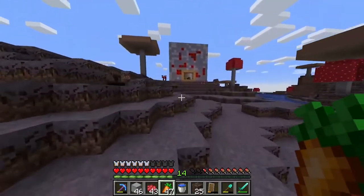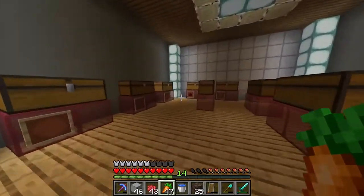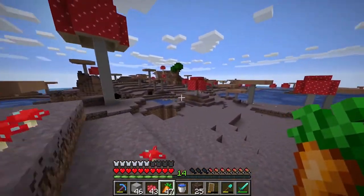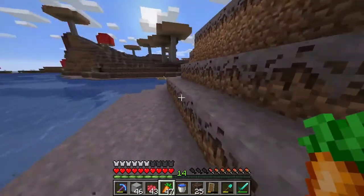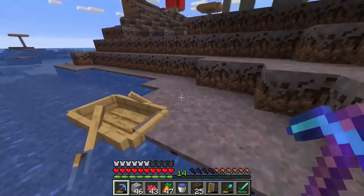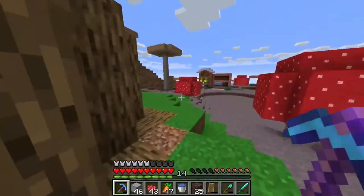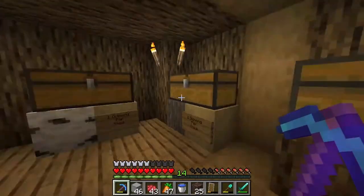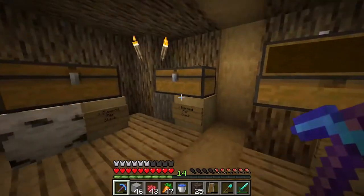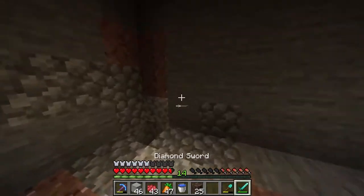We got ourselves eight diamonds and some soul sand, which is exactly what we need. While we're at it, may as well just check the shop quickly - see if we've made any sales. We probably haven't as it's still early days. No sales. I should really put some hoppers in but that's okay, shops are generally small at the moment. There's a lot of boats here - let's just get rid of these, that way people don't know we just keep on dying. Let's check our tree logs - any sales? Not yet. One diamond for three stacks - I think that's fair.